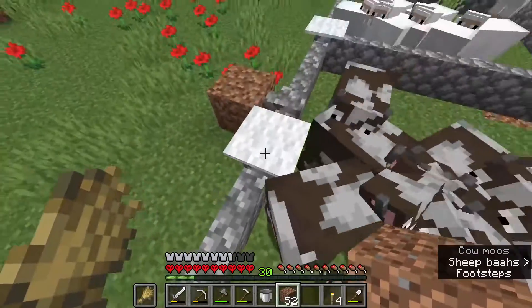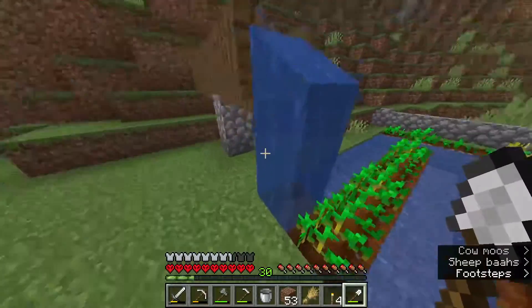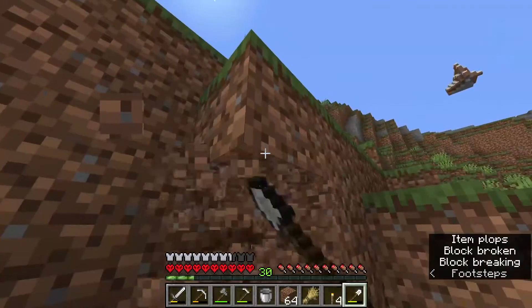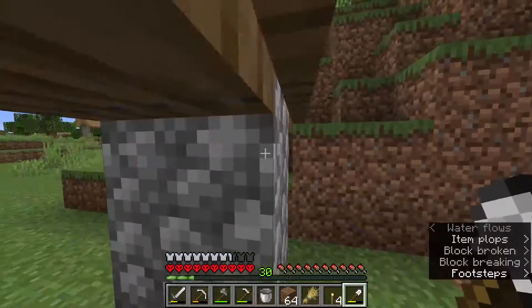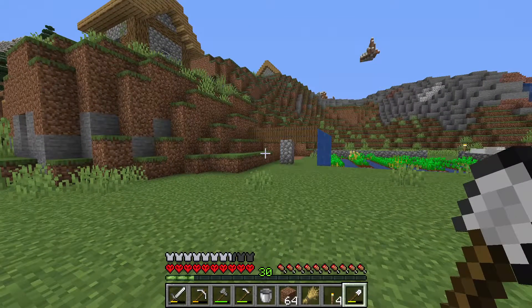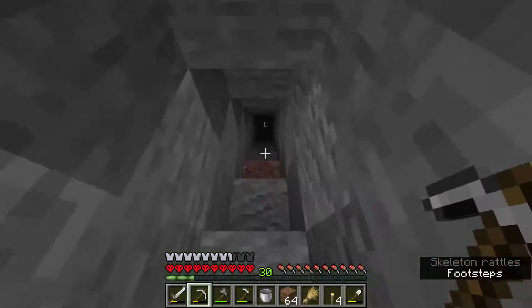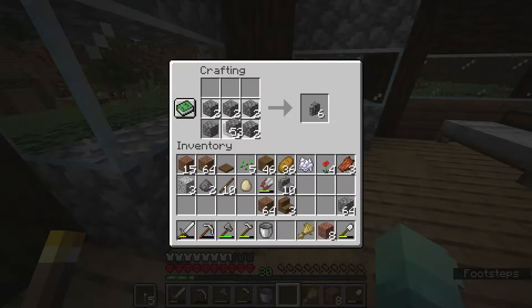There we go. We'll need more cobblestone. I still don't know what to do with this, but we're going to do something. I'm going to go down here and grab some cobblestone — I need some more cobblestone fencing, just a little bit more.